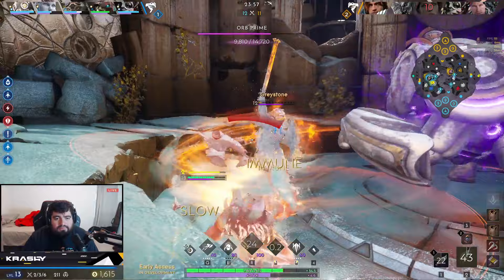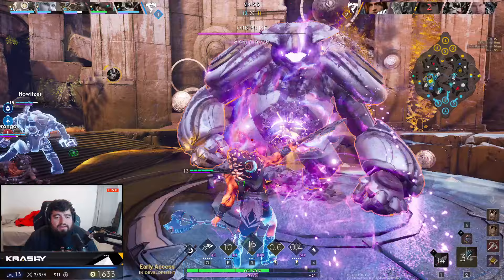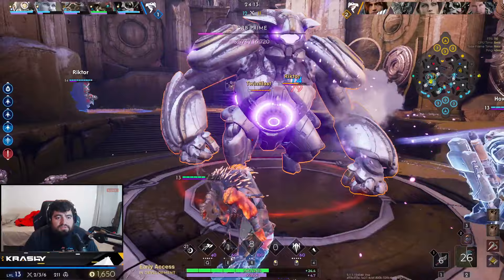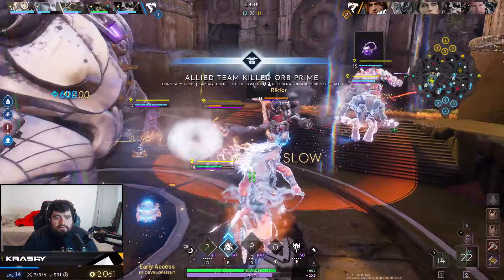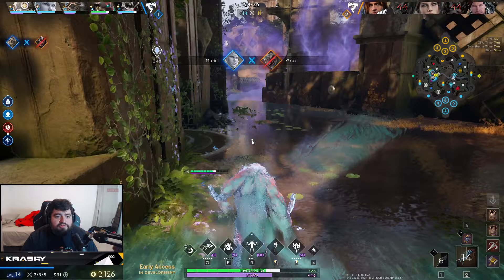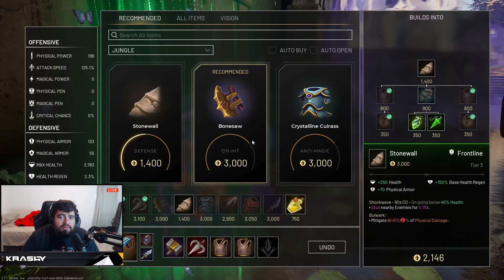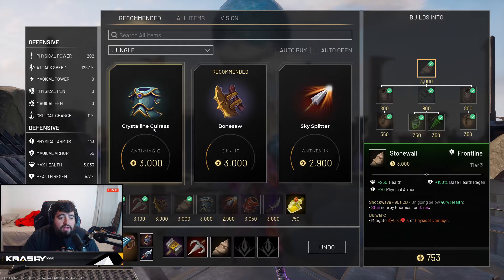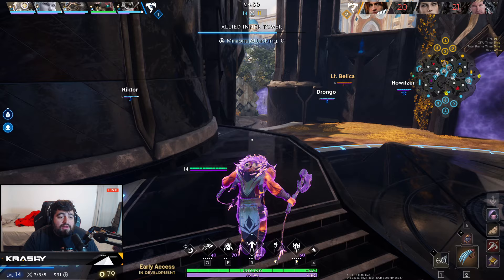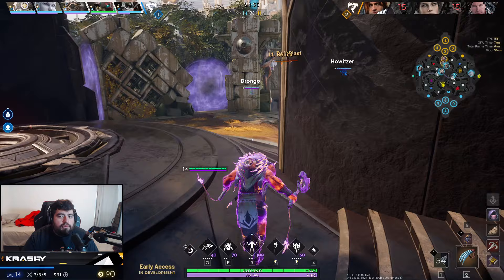We drop our Ice Scorn Talons. We pop our Cleanse to get out of this, go back on the Greystone. We're taking a good bit of damage — just have to focus on burning this down. We got it! Burn and kill him. Now we shove. We're going to go get our Stonewall. Honestly, Chimera had a huge part of that because it's very hard to take that much Prime damage unless you're Chimera. Chimera can heal a lot. If I was pretty much any other jungler, that fight would have played out very differently — I would have had to peel off the Prime and go for the fight.